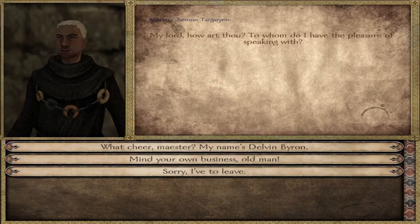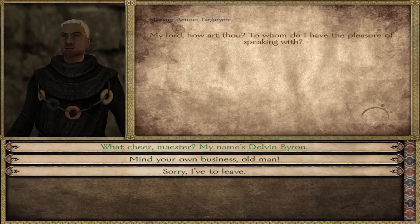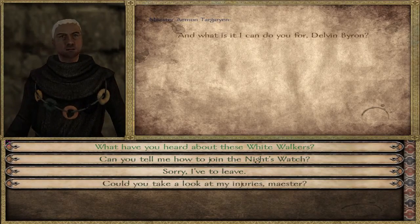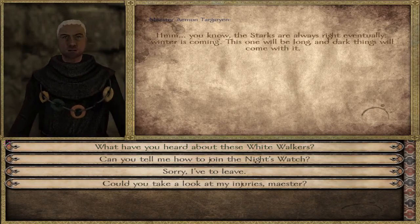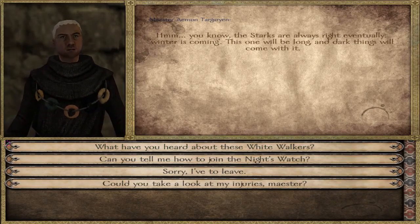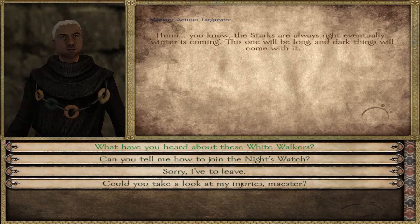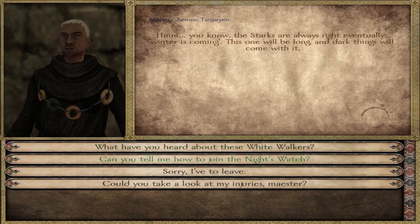I'm supposed to talk to this guy. My name's Delvin Byron — what have you heard about these White Walkers? If you know the Game of Thrones series, you know what a White Walker is. He says, 'The Starks are always right eventually. Winter is coming — this one will be long and dark things will come with it.' He then asks if I can tell him how, but that's all he can really tell me.